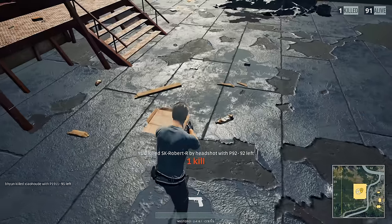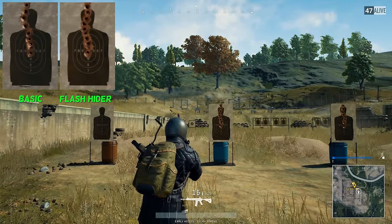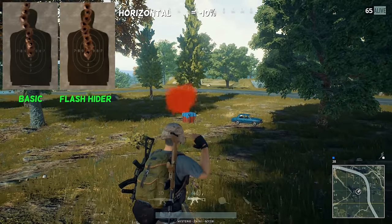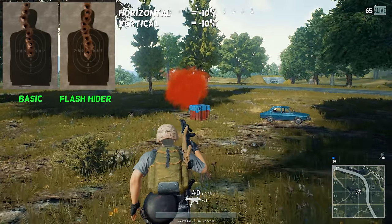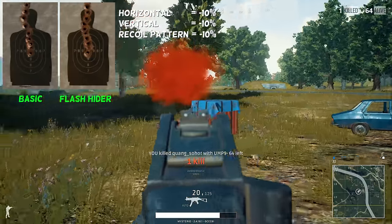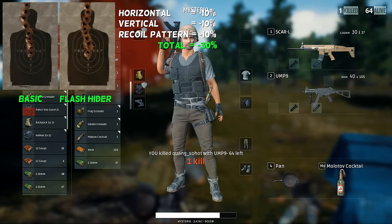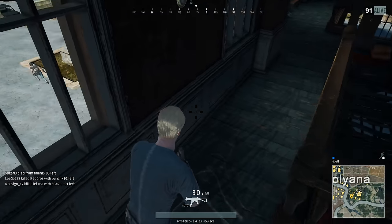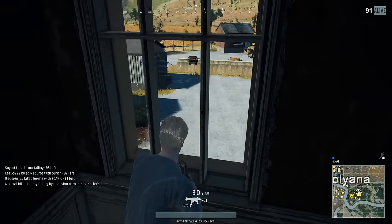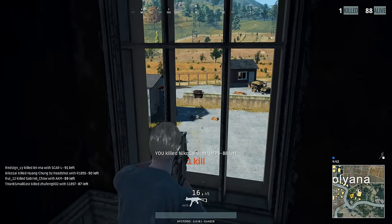The flash hider eliminates muzzle flash and it slightly reduces horizontal and vertical recoil. It reduces the horizontal recoil by 10%, the vertical recoil by 10%, and the recoil pattern by another 10%. So overall you will receive a 30% improvement if you add up all the individual values. Just to be very clear, this does not mean that your weapon will become 30% better just by attaching a flash hider.